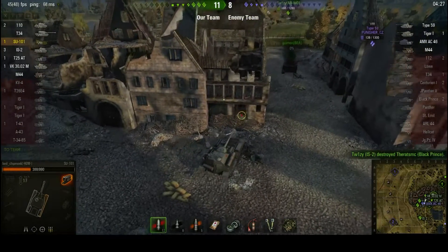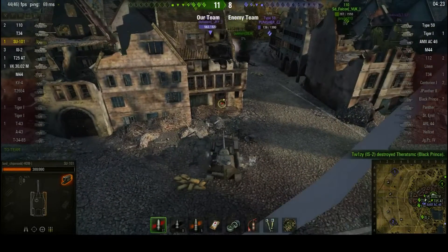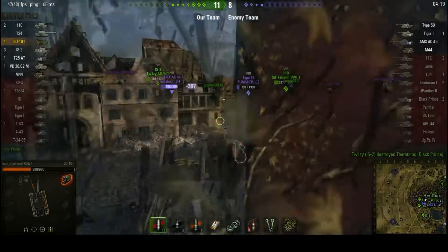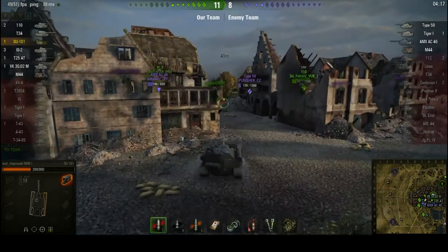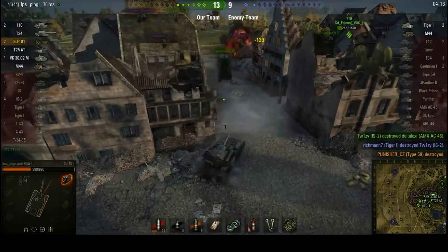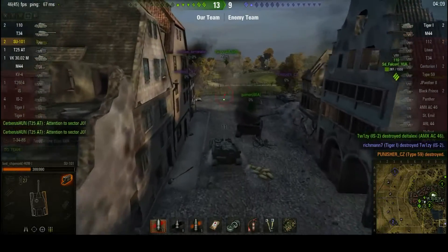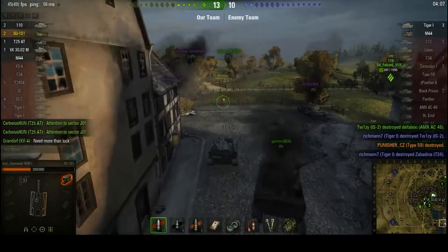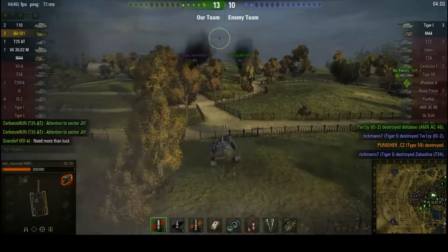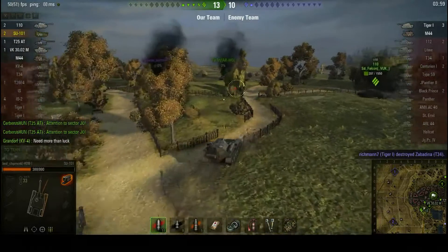There's a tiger around here somewhere as well — an enemy tiger. There's the AC-46; he doesn't really know which way to look. Can't really blame him. I could probably pop out and put some shots into him right about now. If the Type 59 is just going to go backwards — yep, we will nail that kill. And the AC-46 is also taken down, and that just leaves their artillery and their tiger. I haven't been firing these shots willy-nilly.